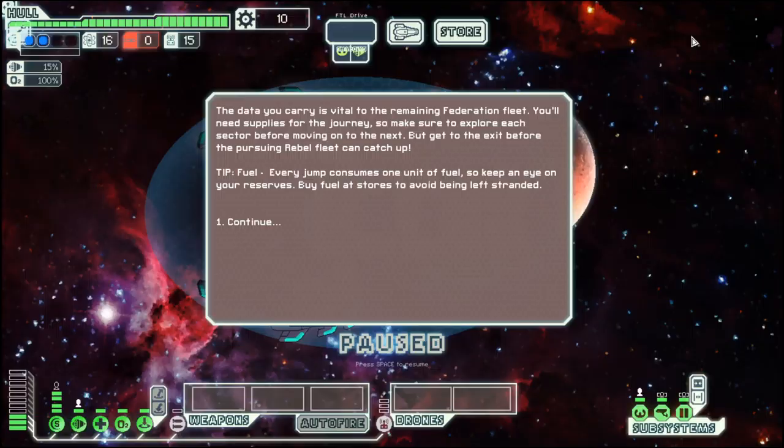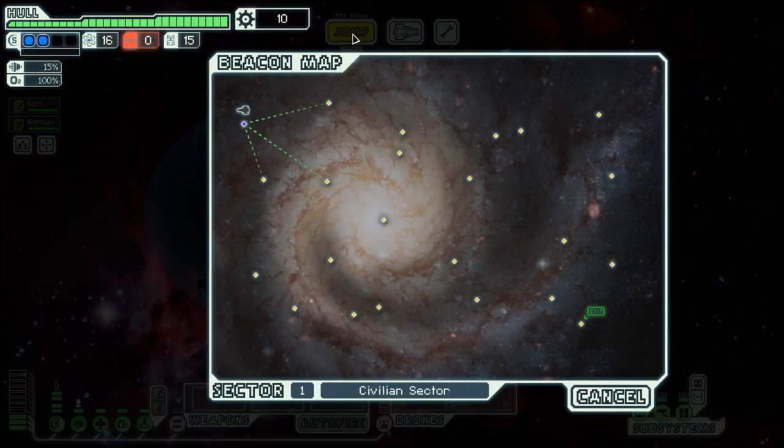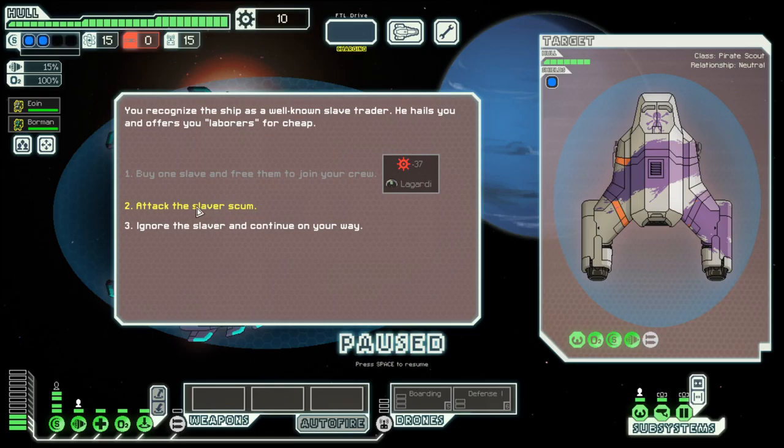Hello boys and girls, my name is Otosti and welcome back to Season 24 of my FTL series. Today we're in the Mantis Cruiser Layout B, which comes with two shields but no weapons. We do have a defense drone set up and we will not surrender to slavers.